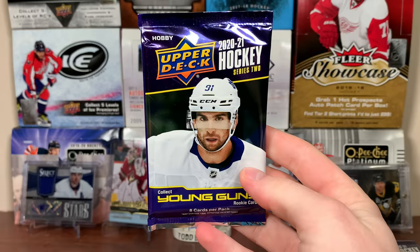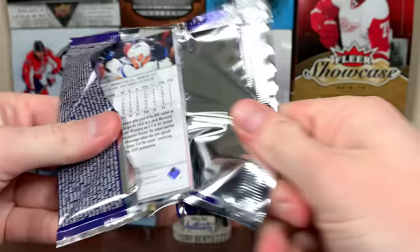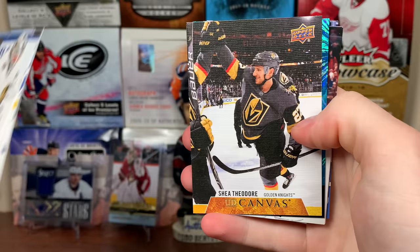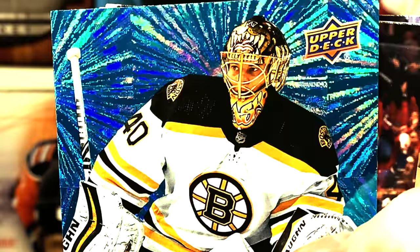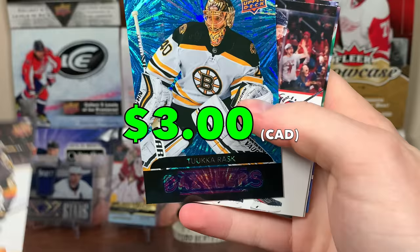Alright, boxes seven and eight. Let's start off with box seven here — halfway point of the case. We'll be going through this pretty darn fast. There's Matthews and Mackenzie and Twistle, murky rookies. Looks like we got a Dazzlers in here with the canvas. There's a Shade Theodore beauty canvas. And then we've got a Rask Dazzlers.